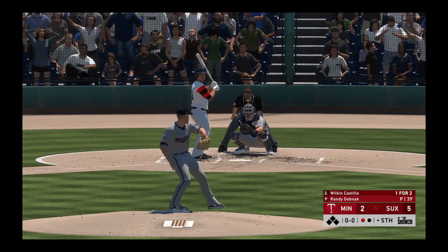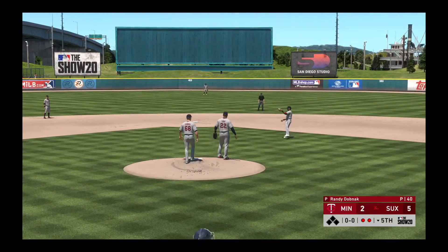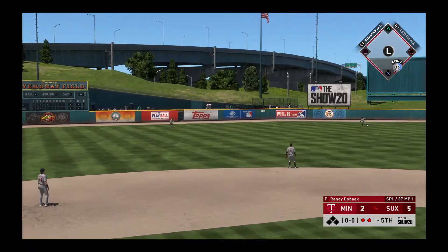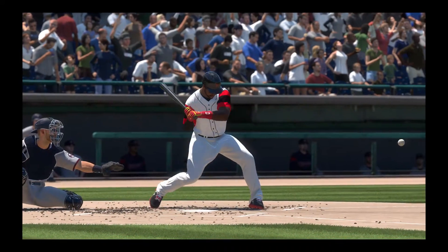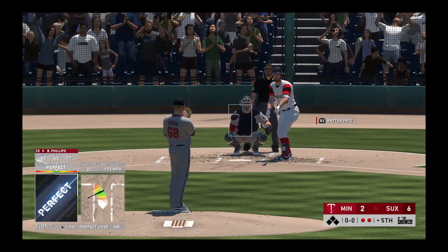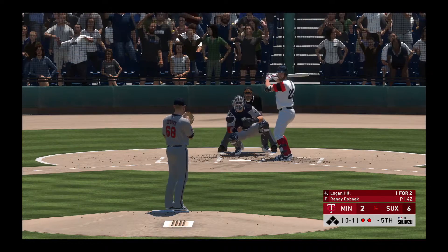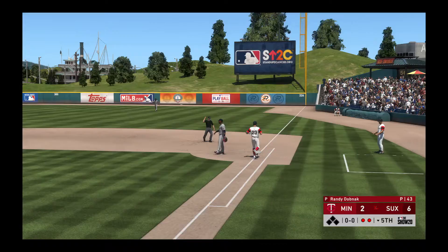At the plate now, Wilkin Castillo. He swings at the first one and it's in the air out to the center of the diamond — Sineau is under it, two gone. Ready for another shot now, Brandon Phillips. He's singled and later scored back in the first, making him one for two so far. And he connects with it — this one's hit deep out to left center field, and it's gone as they add still another. That's multiple home runs in the same inning. Watch yourself, you're missing over the heart of the plate. At the plate, Logan Hill — grounded to third, throw in time, and the side is retired.